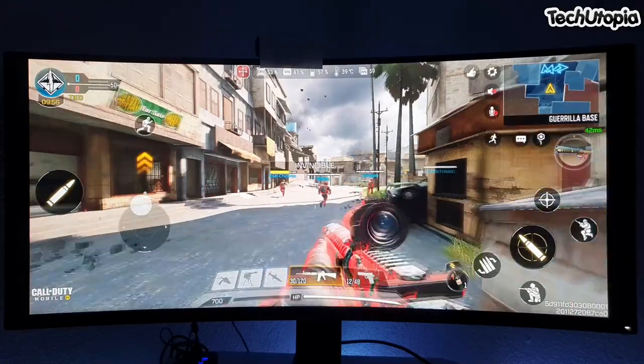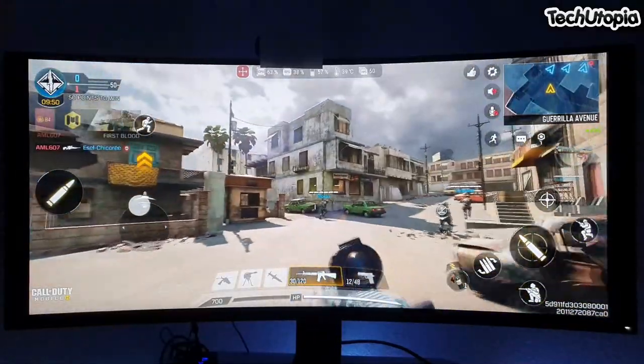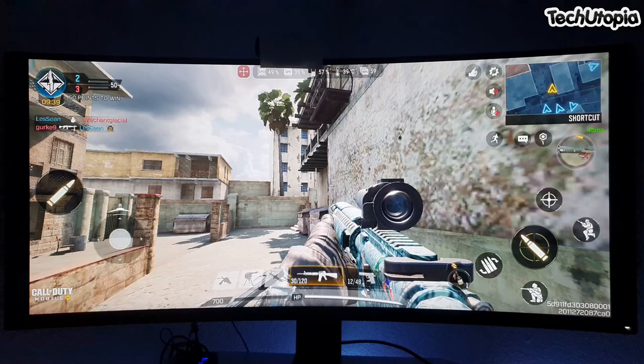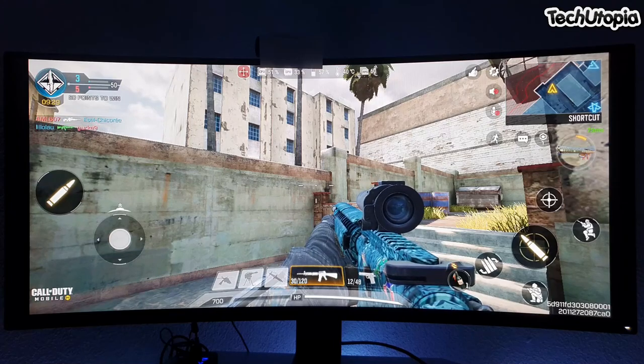Here we go — Call of Duty mobile edition at maximum graphics. It's running 60 FPS — that is awesome to play. So far on default, this game doesn't support gamepad. I don't know why it blinked there, probably my USB hub is very old and I'll need to replace it. I'm already using it for three years so I'll have to buy myself a new one.